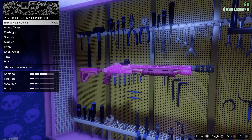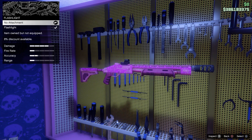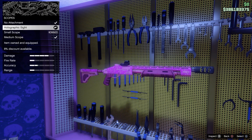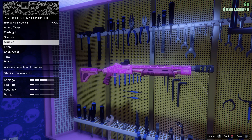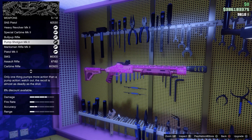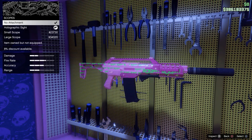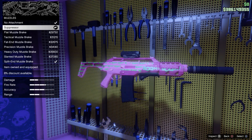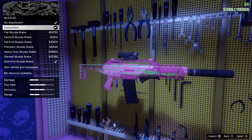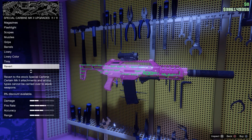Pump Shotgun: make sure you use Explosive Slugs ammo, and upgrade it to Pump Shotgun MK2 — you'll need Bunker Research. No flashlight. Scopes — a holographic sight or no attachment, doesn't make a big difference. Muzzles — Muzzle Break helps with damage. For the Special Carbine: extended clip, no flashlight, Large Scope for better accuracy, and a Suppressor — it improves accuracy. Add a grip and Heavy Barrel.